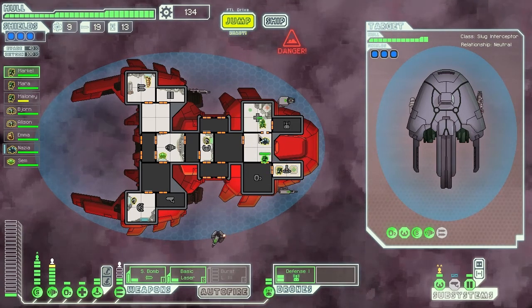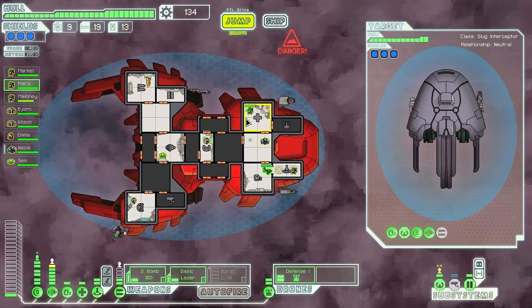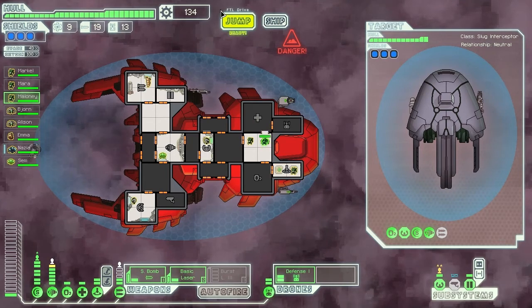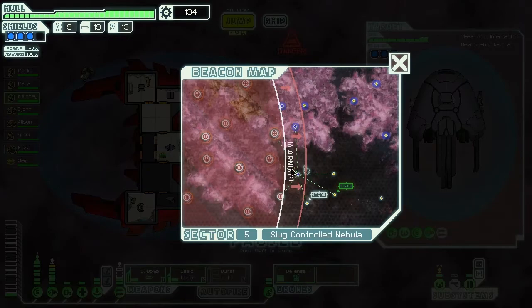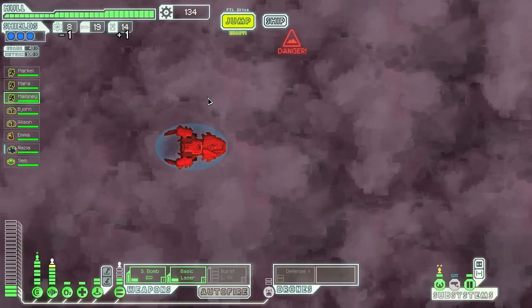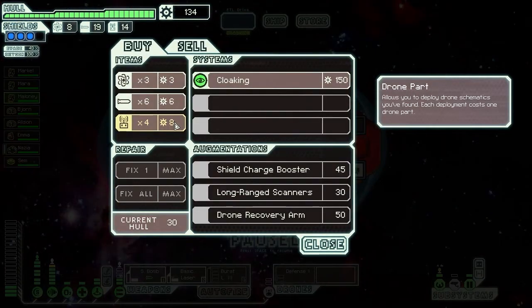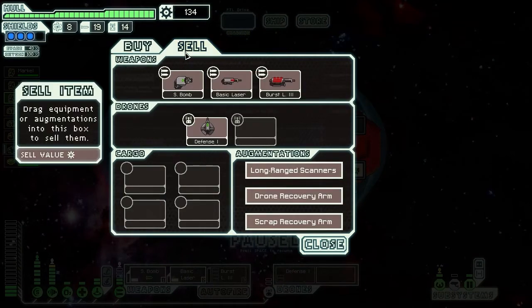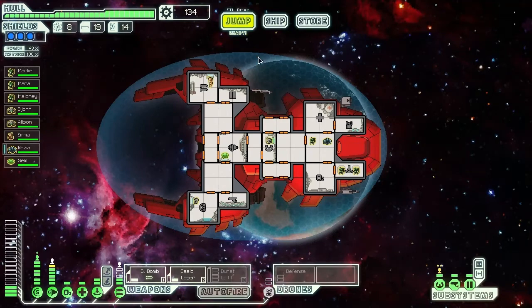Time to swap you out and swap you in, but you're the one that actually needs the combat experience though. Probably upgrade the weapons, but there are stores here. What do they have? Cloaking — I cannot afford it. Darn. I would like cloaking; I need it before I get to the last boss. Oh well.